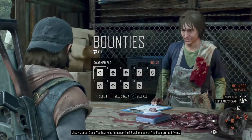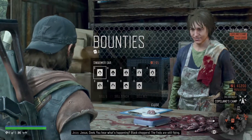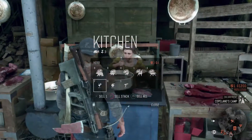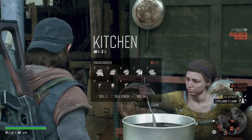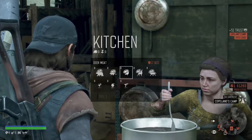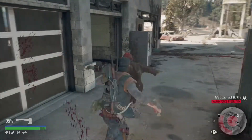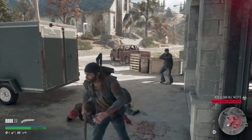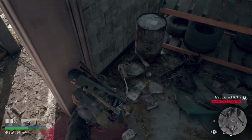If you want to level up your trust level faster, what you should do is sell the freaker ears that you find, but also the plants and the meat. Days Gone has a lot of different enemies, but the humans actually drop quite a lot of good stuff. So make sure to search their bodies after they die.